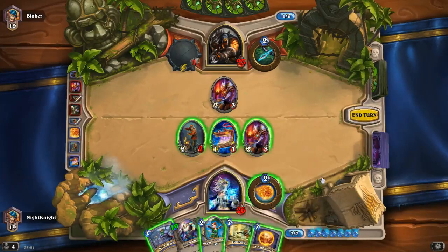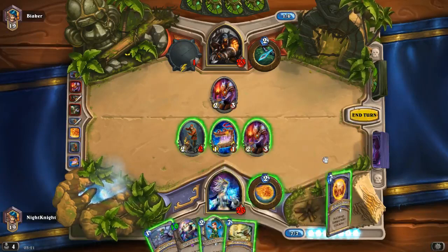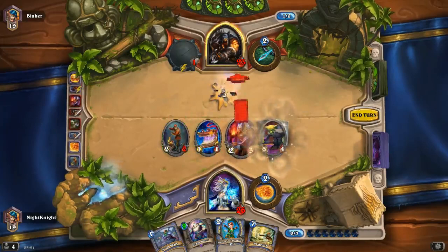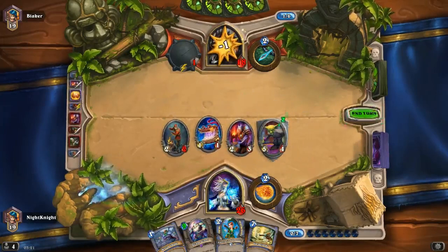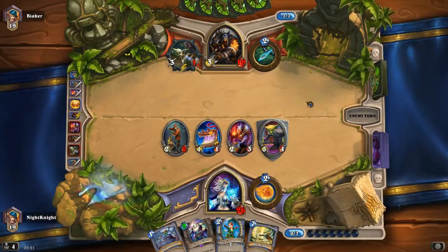I will use the Firelands Portal here because it would put me in a way better position on the board. We got a taunt so he cannot attack us anymore. We'll kill the minion with Eagle Horn Bow — even if that's not the best five-drop.